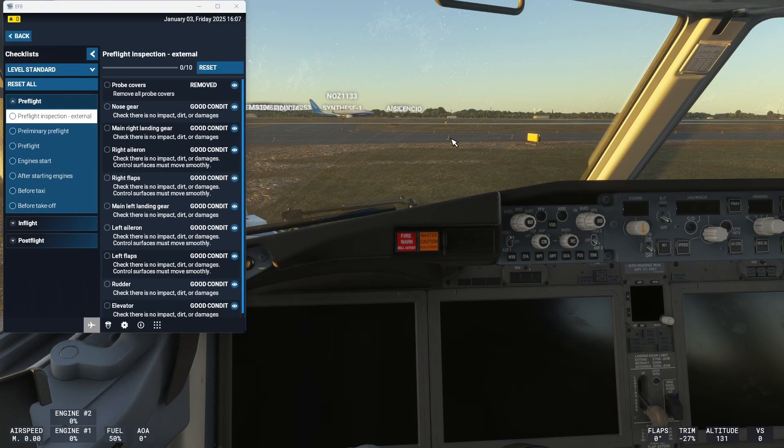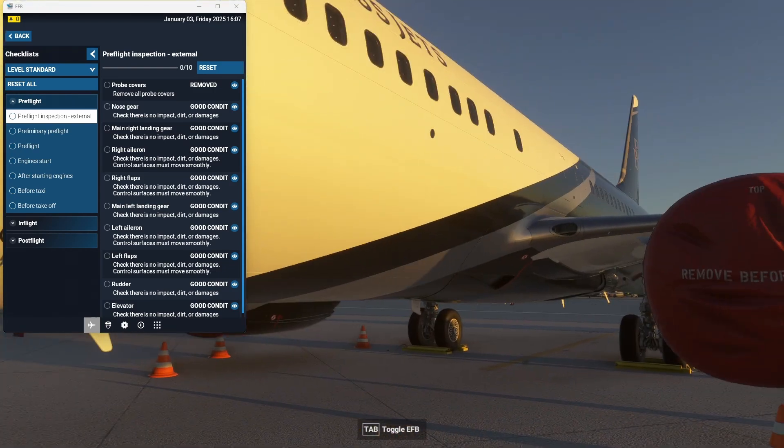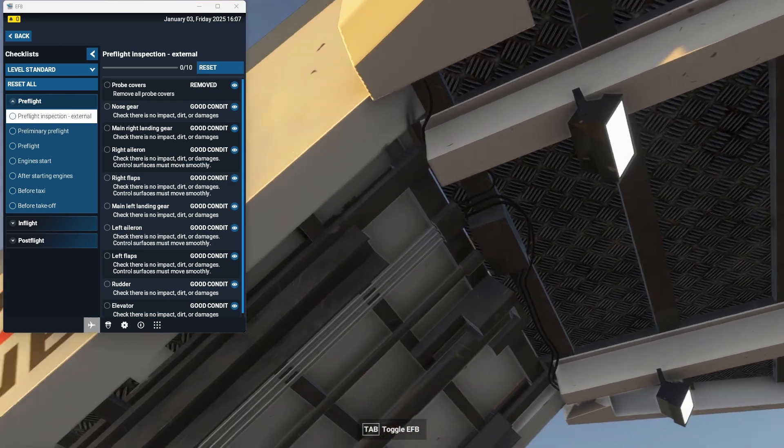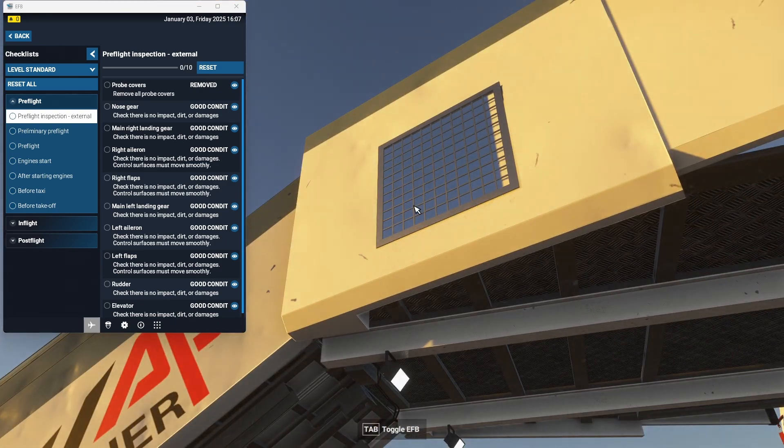Then you will go out — Shift-C, sorry. And then you can walk around right here using the cockpit view. And if you have the GSX add-on, you can also add the stairs and then walk in. If you want to do that, have a look at the top of this video because there's a link to the video which describes that in more detail.